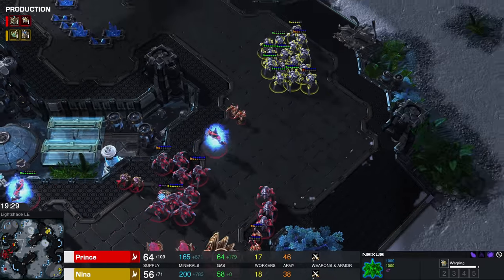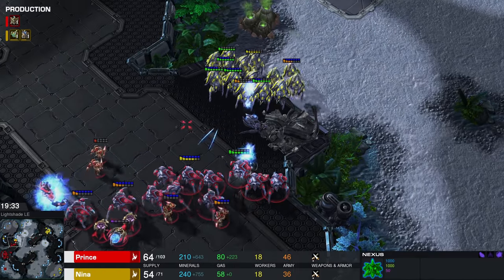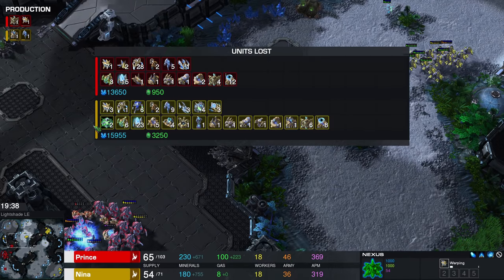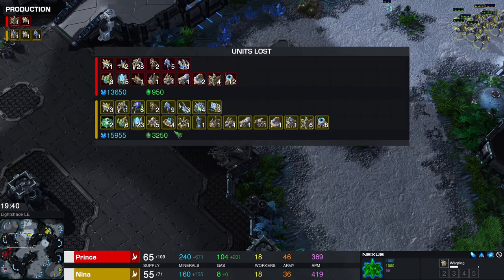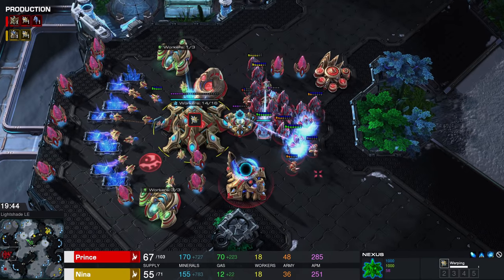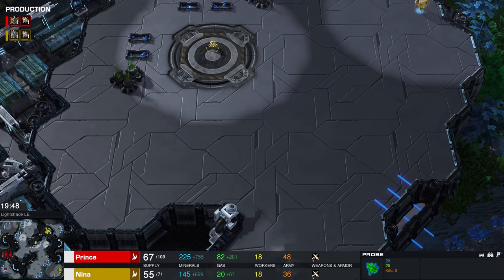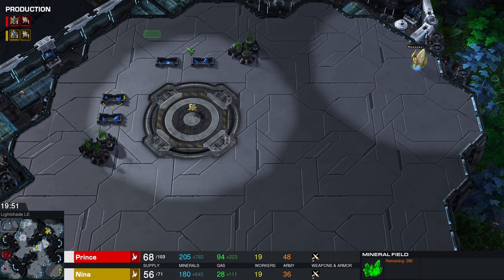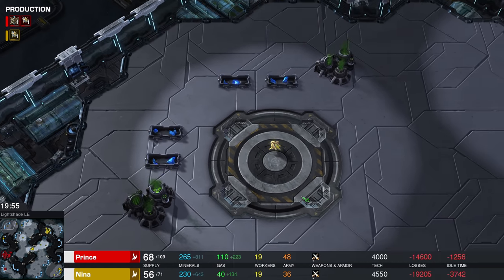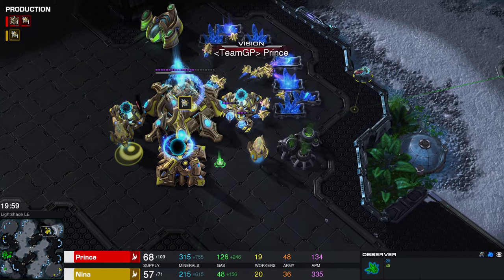Micro as the arc goes backwards — every time that happens we see a Stalker getting picked off. Resources lost twice. You can see Nina has lost way more than her opponent so far, and this is looking really good right now for Prince. There are still structures pretty much everywhere. A probe is ready to retake the main base, although at this point I don't even know if it's worth spending 400 minerals — there's only about 800 minerals remaining in total in that base.